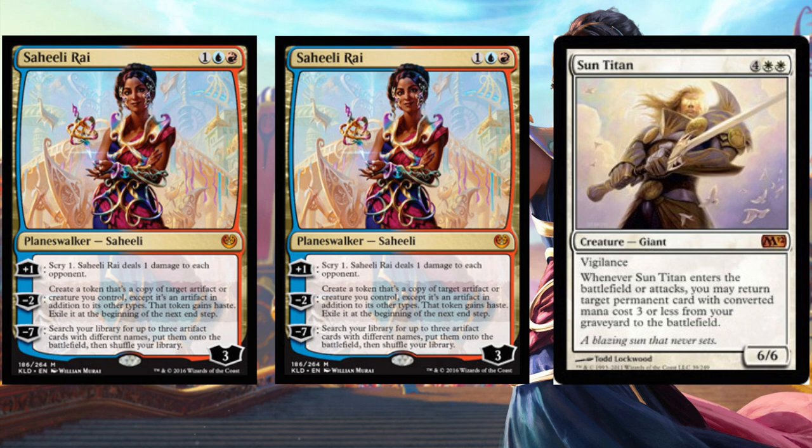You discard the one that's at negative one, which is currently at one loyalty, and you keep the one at three loyalty. Then you negative two again, bringing back the Sun Titan or making another copy of the Sun Titan, which would bring back the copy that was discarded due to the legendary rule. It's a very cute little combo.